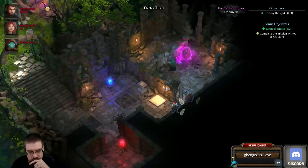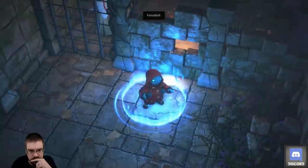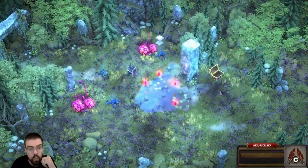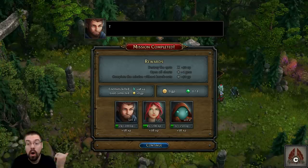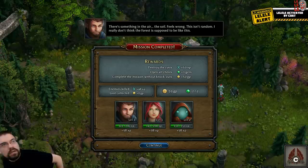Which sucks, but okay — it's scripted, you have to do that. Nice! Wait — we don't even have to kill the enemies? Oh! Thanks Chalando. So I didn't realize we don't even have to clear the map — we can just destroy the cyst.